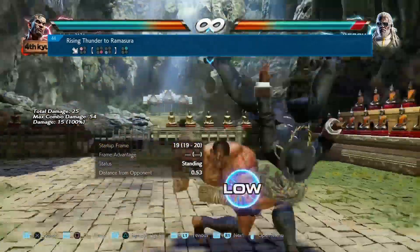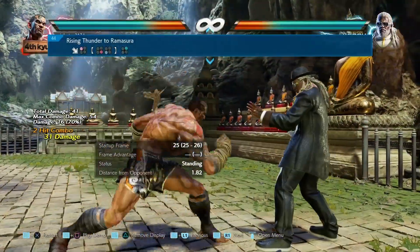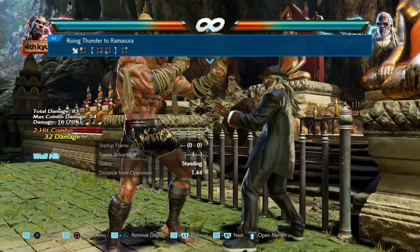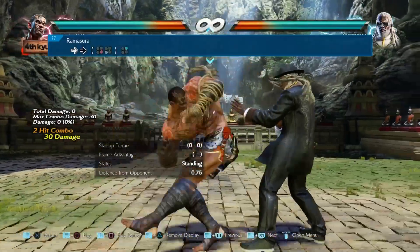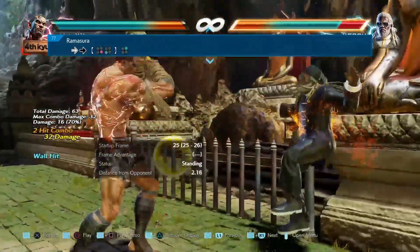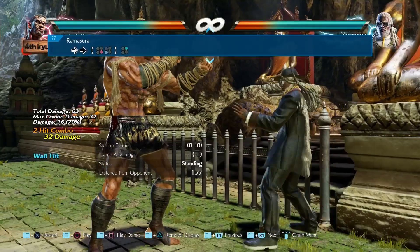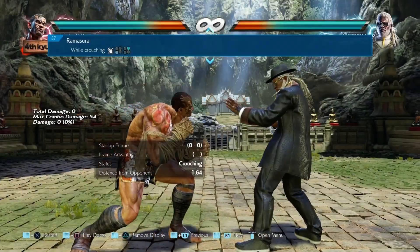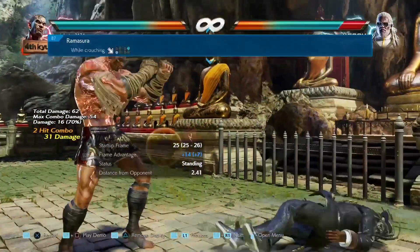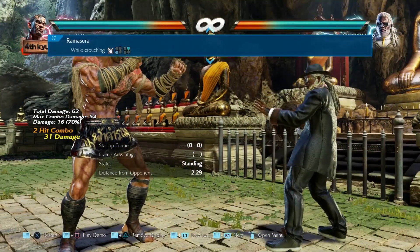Now we're coming into another series of 3 moves — look at the top — they're the ones which end with the hell sweep, all the versions with the hell sweep, and it's the last hit of the hell sweep — the Rising Uppercut in particular — which has been nerfed. It used to be 25 damage and now it just does 23 damage. Another nerf for Fahkumram.